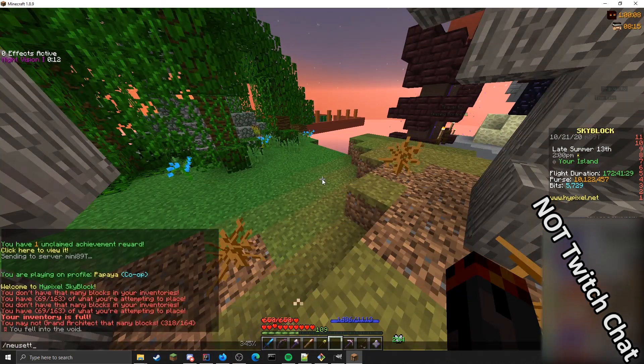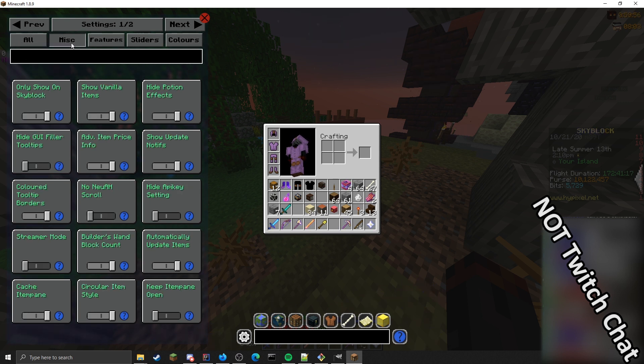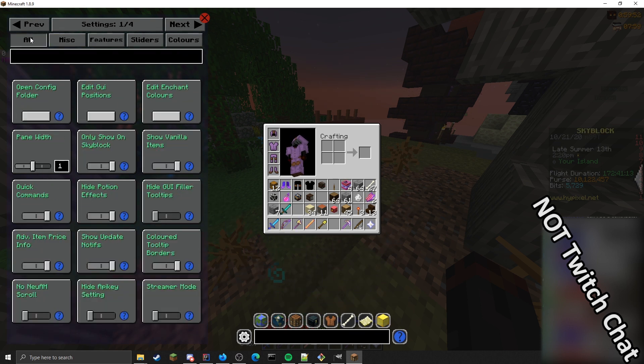Next up there's a new command: slash NEU settings. Opening up the Settings menu, it's had quite a few changes. You can still go back to different pages, but now we have five different categories: All, Miscellaneous, Features, Sliders, and Colors — pretty self-explanatory.